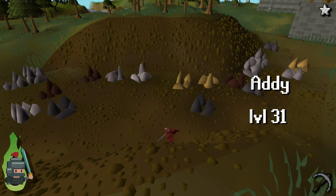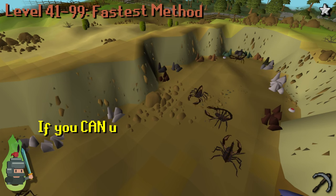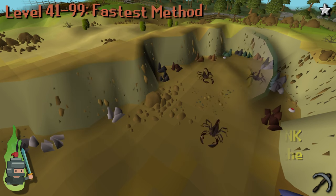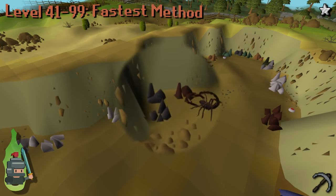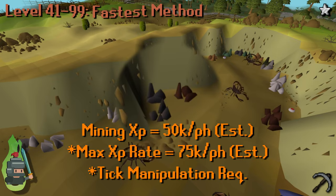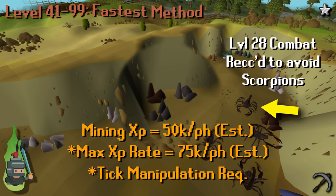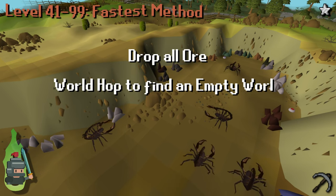We're now ready for the mining end game. If you have access to the GE or are just looking to level mining as fast as possible, Al Kharid mine is the spot for power mining. Now that we can wield a rune pickaxe, we can utilize all three iron rocks, getting an XP rate of about 50k per hour, boosted up to 75k per hour using tick manipulation. A combat level of 28 is recommended to avoid the level 14 scorpions. Drop each piece you mine — this takes you all the way to level 99.